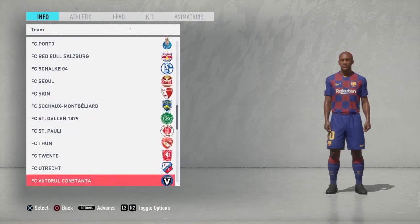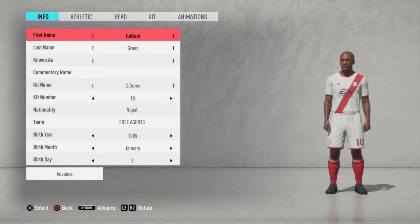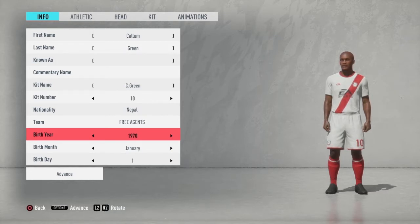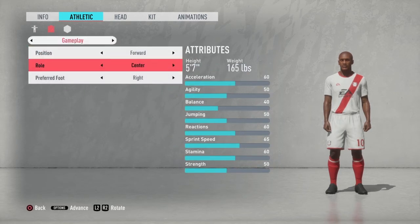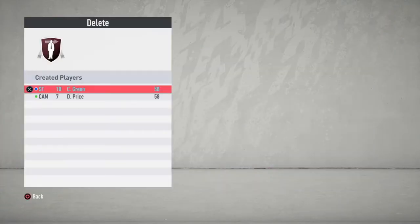Basically what this is: a regen of that created player spawns automatically and he's totally overpowered. I'm going to create a few more players just in case, because it doesn't always work — but sometimes he starts at 86, 87, even 90 overall. You want to make him as old as possible, then change his position — striker, for example. Done.